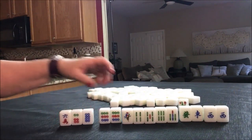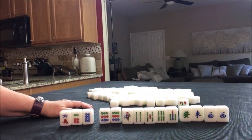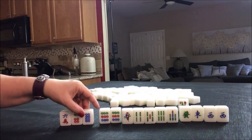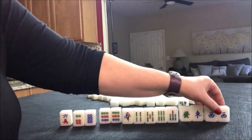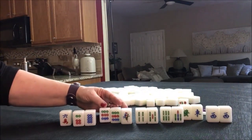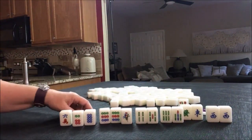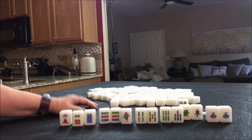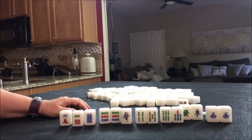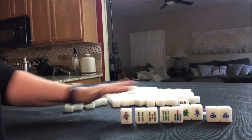Throw these away first. I think in this case, chow here, Pung this, pair up, or get some chow potential there. If you would do something different, write in the comment section — would you do all chow here? This could be the pair, throw these, chow, chow, chow. You'd have to either pair up or chow here. Either way, you'd have to get rid of a pair or split this out into different chows. That's one option. Would you play all chow or half flush? Write that in the comment section below. All chow would be one fawn; half flush would be three.